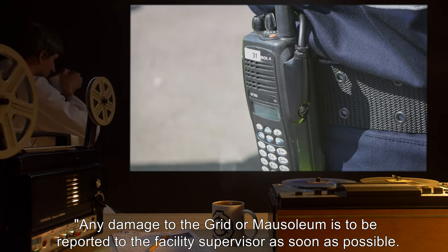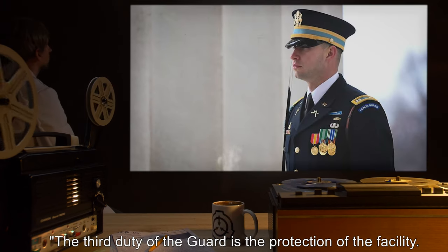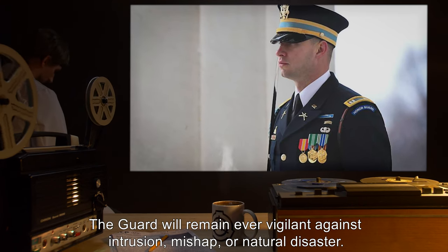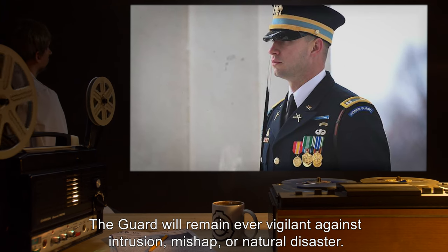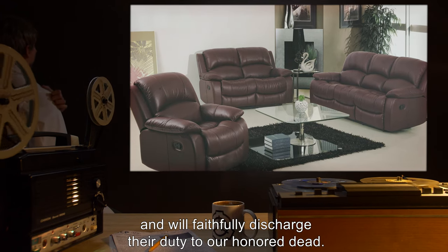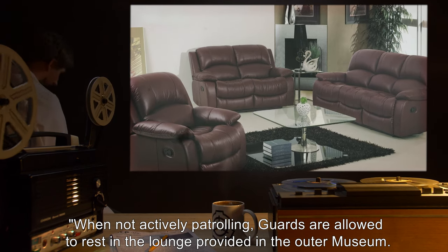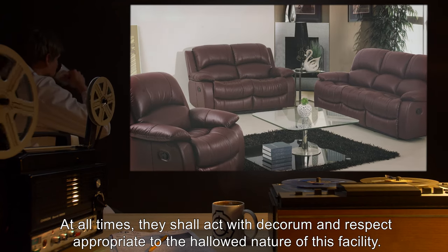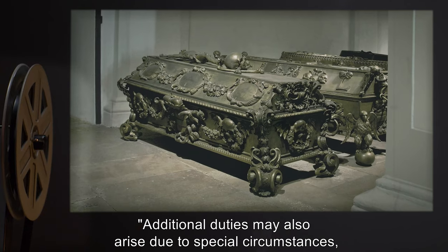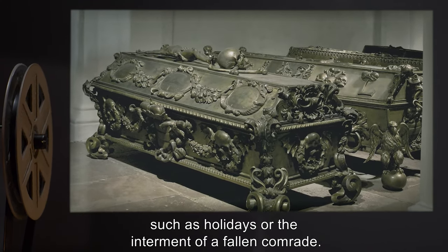Any damage to the grid or mausoleum is to be reported to the facility supervisor as soon as possible. The third duty of the guard is the protection of the facility. The guard will remain ever vigilant against intrusion, mishap, or natural disaster. They will watch over the grid and mausoleum, and will faithfully discharge their duty to our honored dead. When not actively patrolling, guards are allowed to rest in the lounge provided in the outer museum. At all times, they shall act with decorum and respect appropriate to the hallowed nature of this facility. Additional duties may also arise due to special circumstances, such as holidays or the internment of a fallen comrade.